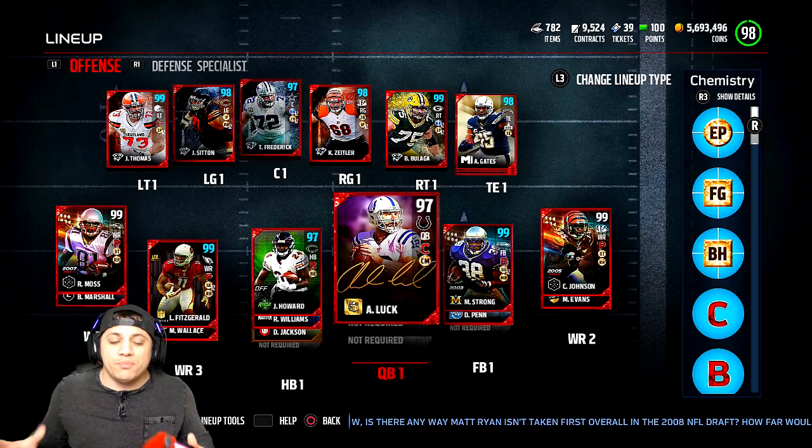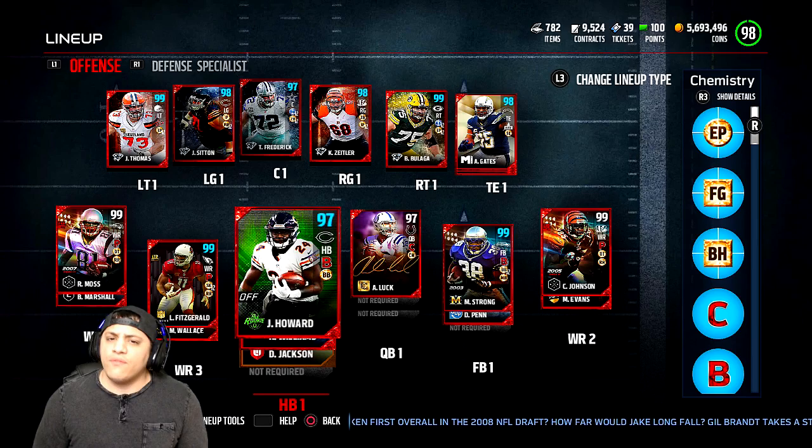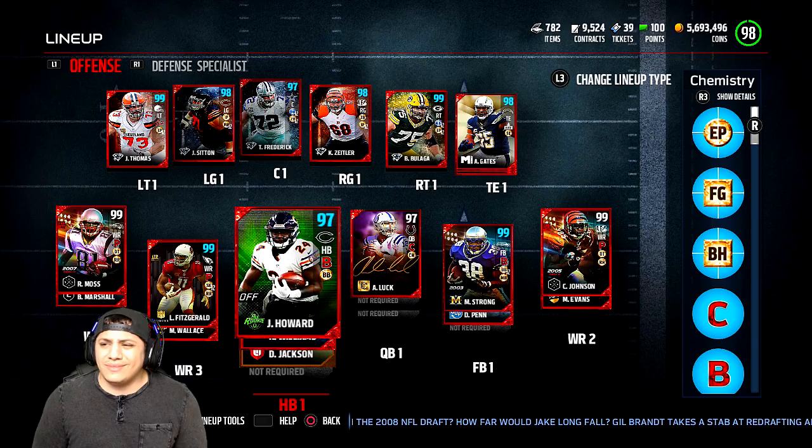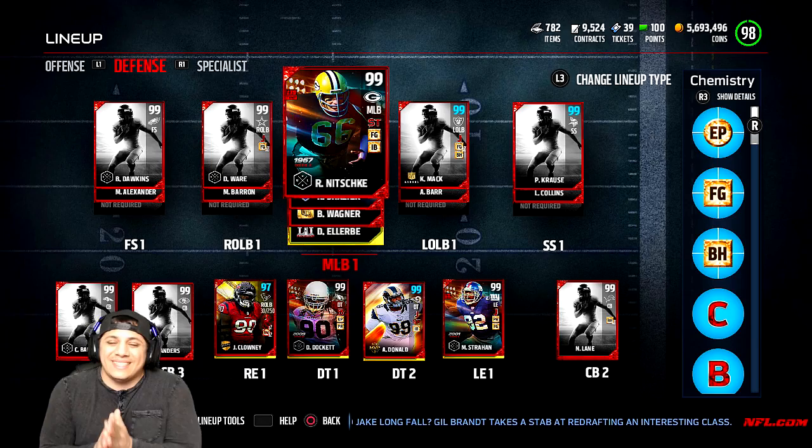We went back to Jordan Howard. Not saying Ahmaud Green was garbage, but he didn't break a lot of tackles. He had 95 or 97 trucking, something like that. You'd think he would break a lot of tackles and he really didn't. He did fall forward a majority of the time, but I feel like Jordan Howard just does a lot better. So we sold Ahmaud Green.